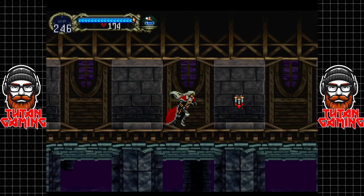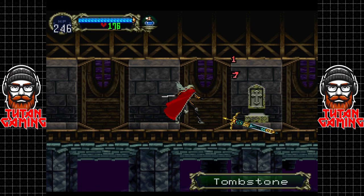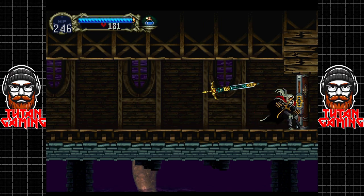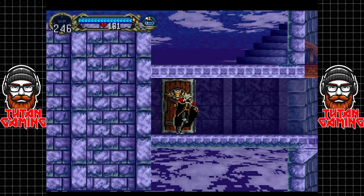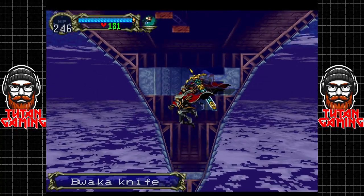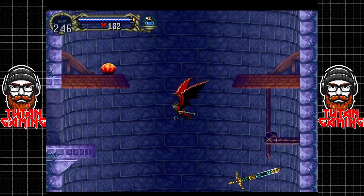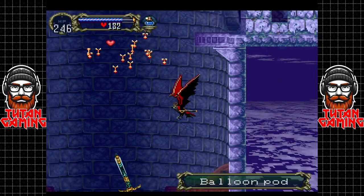You can actually attack it whilst it's not aggroed, which is curious — I didn't know that. We're learning stuff together, guys. New enemies: these balloon pods. These balloon pods are harmless, but again, because they're new enemies, they are worth a considerable amount of experience. But they do drop spores or seedlings, whatever you want to call those things, and they do hurt.